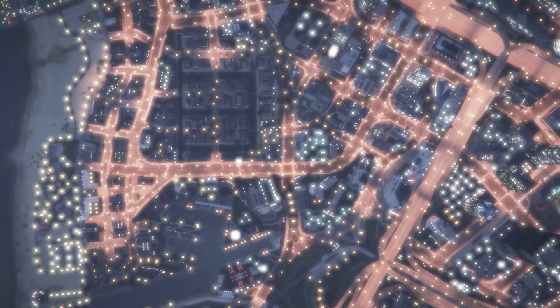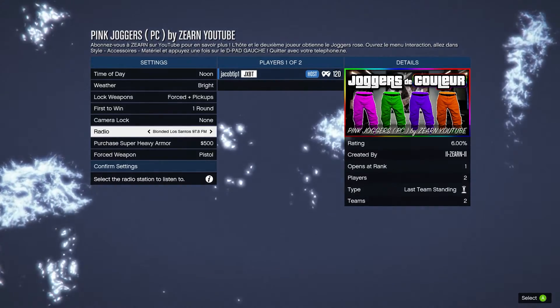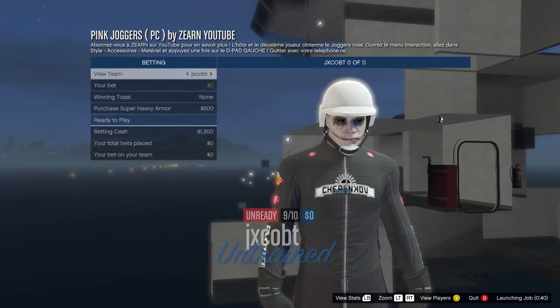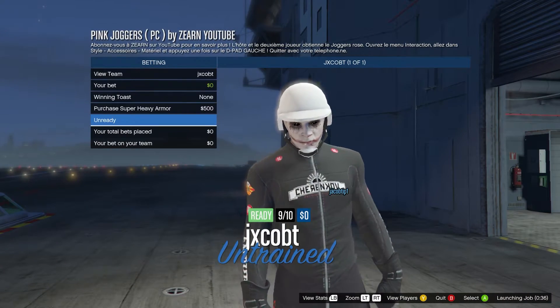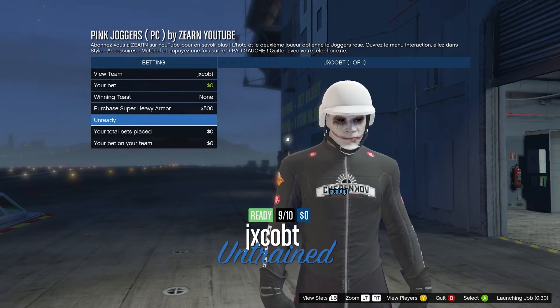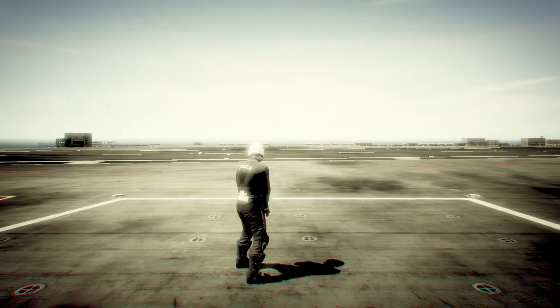This job is only for PC, so if you're not on PC skip to the next method, which is for all consoles. If you're on PC, load up the job, confirm the settings, invite anyone, and start up. On the screen just hit Ready to Play — we'll spawn in and appear with the pink joggers.